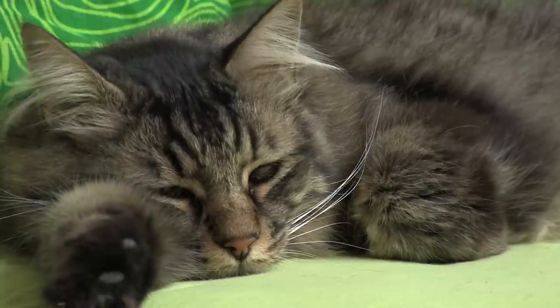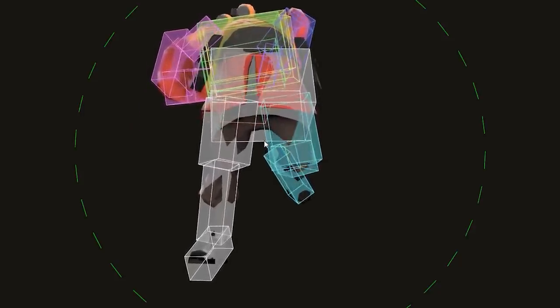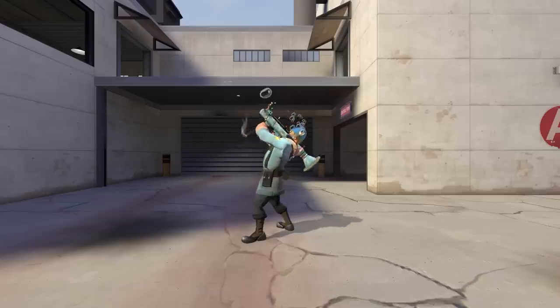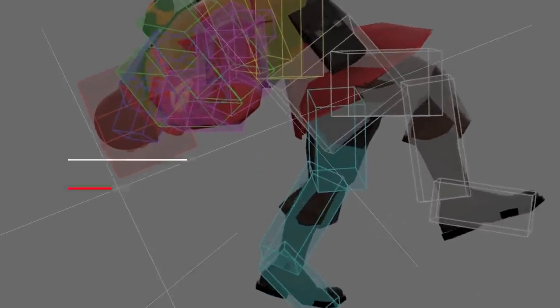Is it actually possible, in practice, to headshot the soldier between his legs? When you look straight up, backpedal with the rocket launcher, and call medic, the soldier's torso bends so far back that the head hitbox is able to extend underneath the pelvis.